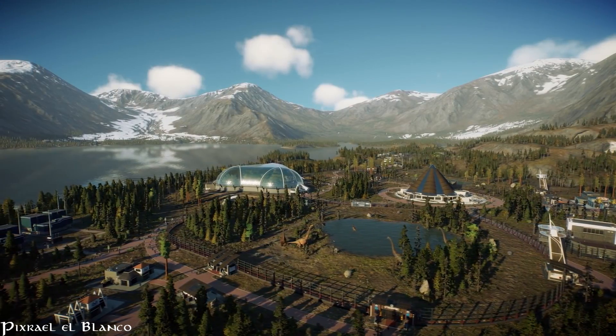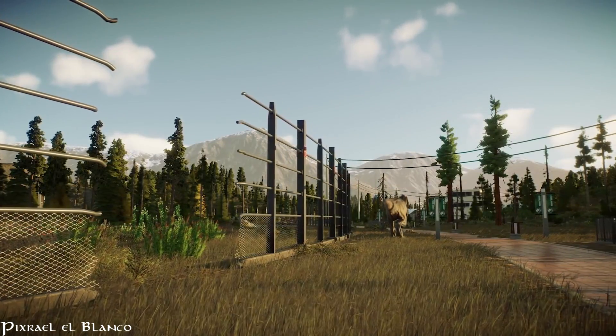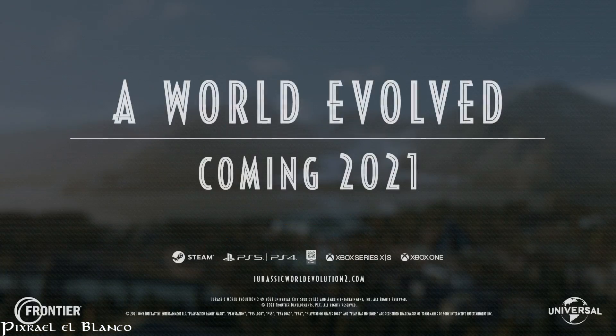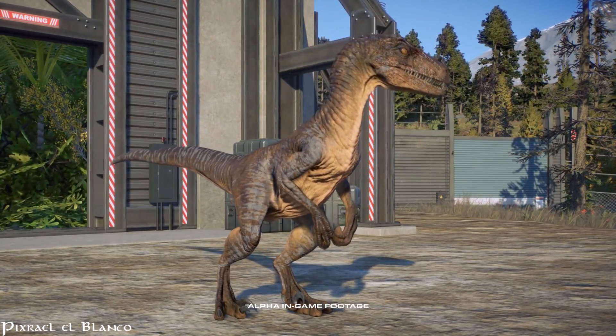Después tenemos imágenes del parque y llegamos a esta que es del Tyrannosaurus Rex que se escapó. Me llama la atención el hecho de que las rejas cuando las destruyen, como en el juego pasado, no hay nada en el suelo. Eso nunca me gustó porque parecía que simplemente desaparecía la reja: la destrozaban y después desaparecía. Sé que es un detalle pequeño pero lo comento. Lo que en sí me tiene más preocupado es el hecho de que regresen los tres tontitos y de que solo estoy viendo charcos.